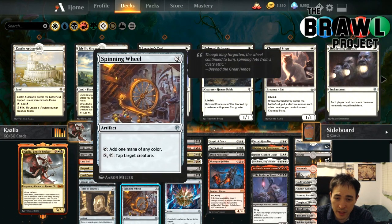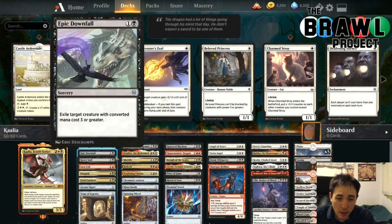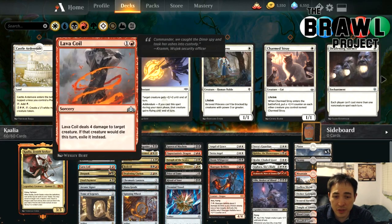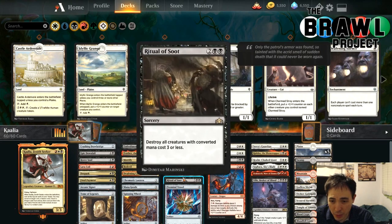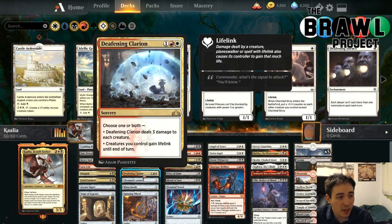For mana sources we've got Firemind Vessel, Spinning Wheel, Mana Geode, Chromatic Lantern, and Arcane Signet — five mana rocks. For removal we have Epic Downfall, Reeve Soul, Lava Coil, D-Spark, Final Payment, Mortify, Bedevil, Price of Fame, and a couple sweepers in Ritual of Soot and Deafening Clarion.